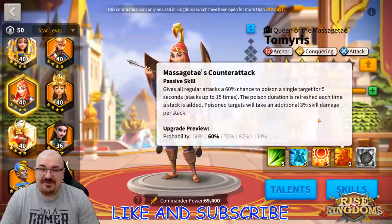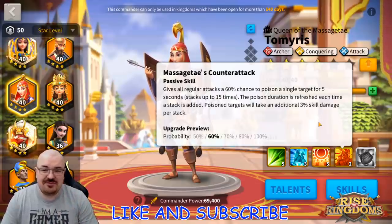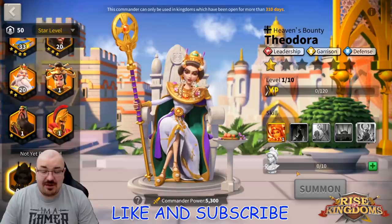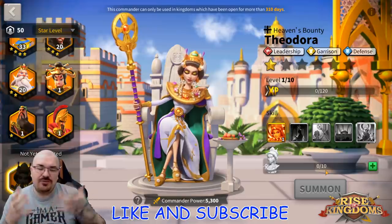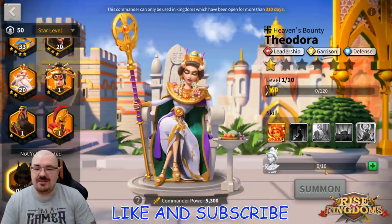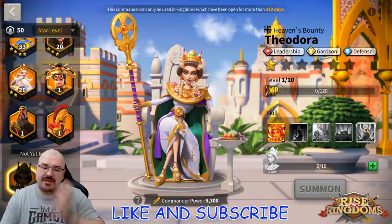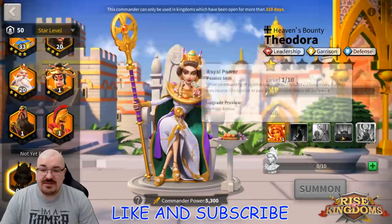It also removes Tomiris' poison debuff. Even if you try to stack the poison to cause more skill damage, it just removes it — and that's the whole reason you use Tomiris. This kind of brings Theodora to be a little OP in garrison. That was my concern, and that's why I asked the questions. Why would they create commanders that don't look great on paper? After getting the answers, I have to say: in garrison, Theodora is going to be OP.